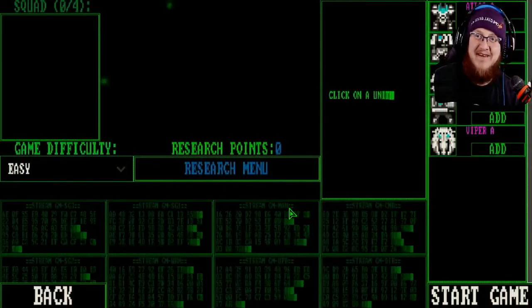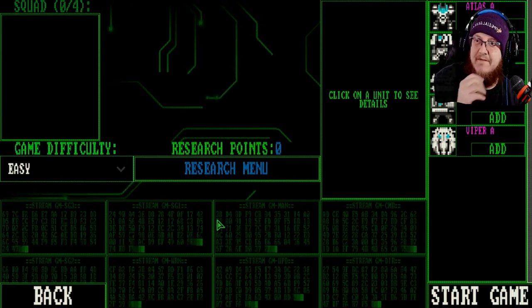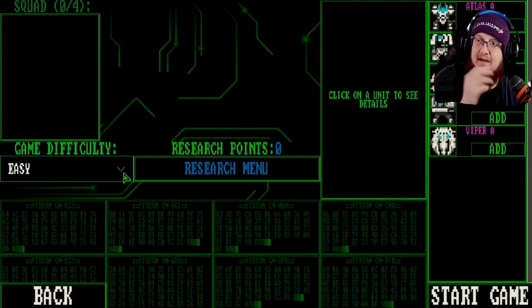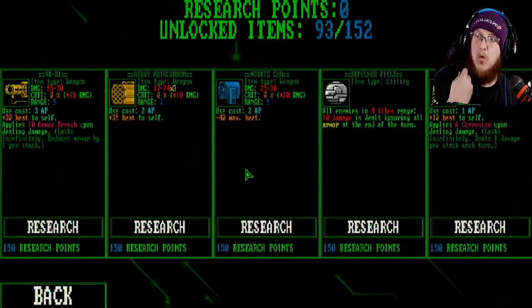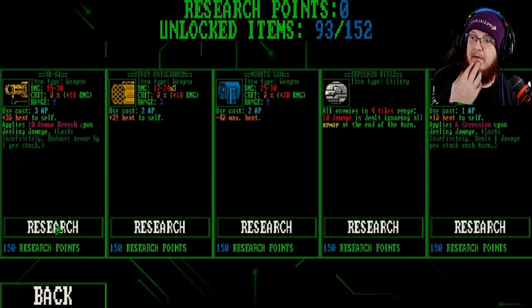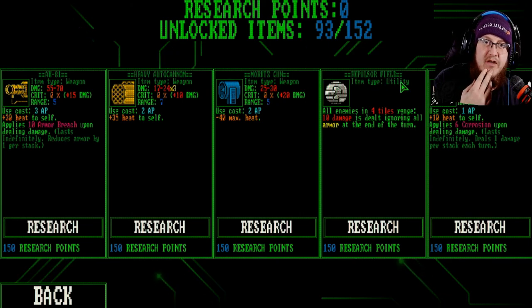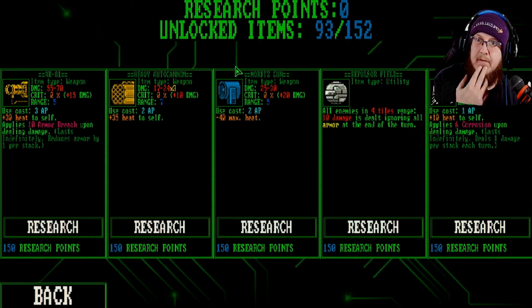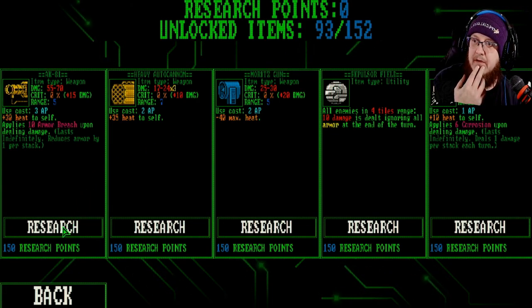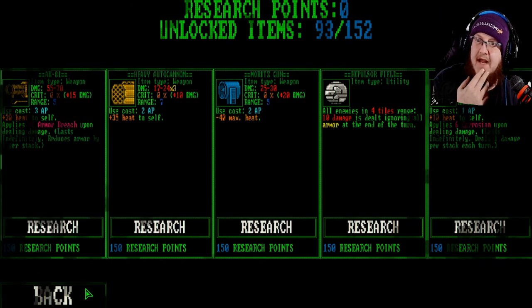New game. Okay, difficulty — I'll leave it on easy for now. There's a research menu. Holy crap. AK-81, heavy auto cannon. Look at all this. Cobra. Unlocked items. So I can't research any of this yet — I need 150 and I do not have 150.